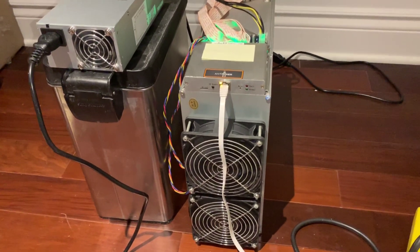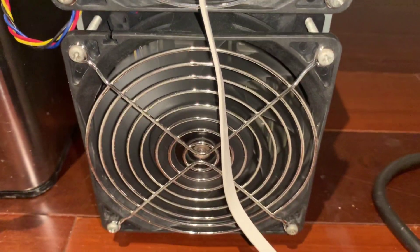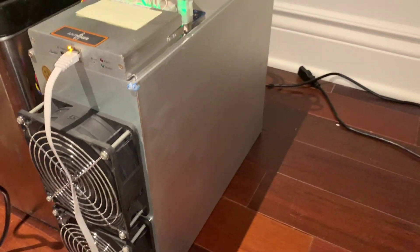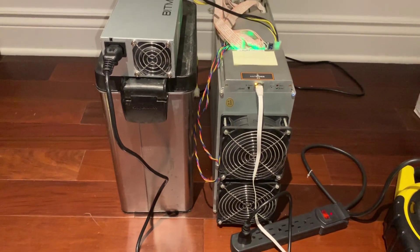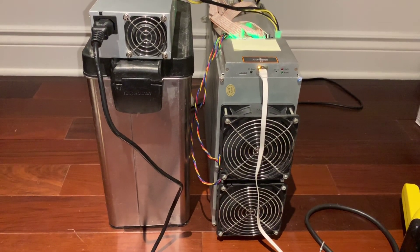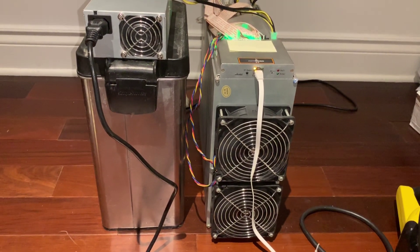Here we have our 190Mh AntMiner E3 by Bitmain mining away on Ethereum. I had actually 10 of these miners and they were a very significant portion of my mining farm and my monthly revenue. They basically have only 4GB of RAM memory inside, and the Ethereum DAG size was about to surpass 4GB, basically rendering them useless. Right before this happened in November and at the very beginning of December, right before the DAG changed, I finished selling all 10 of them, and I'm very happy I did so.